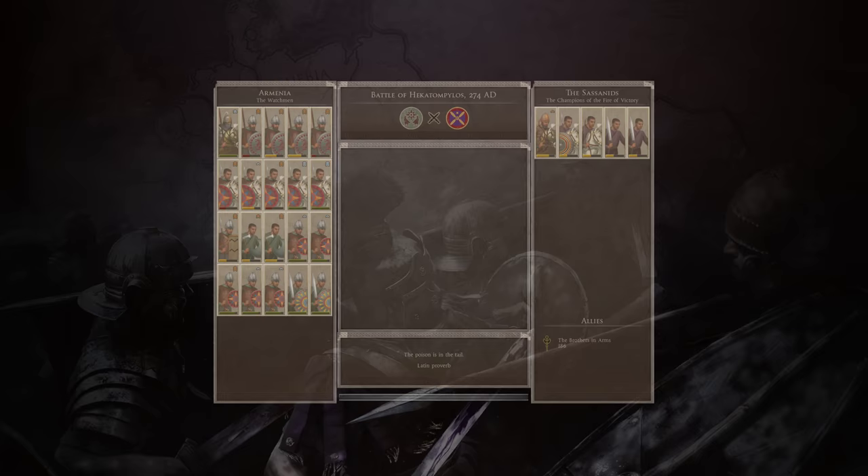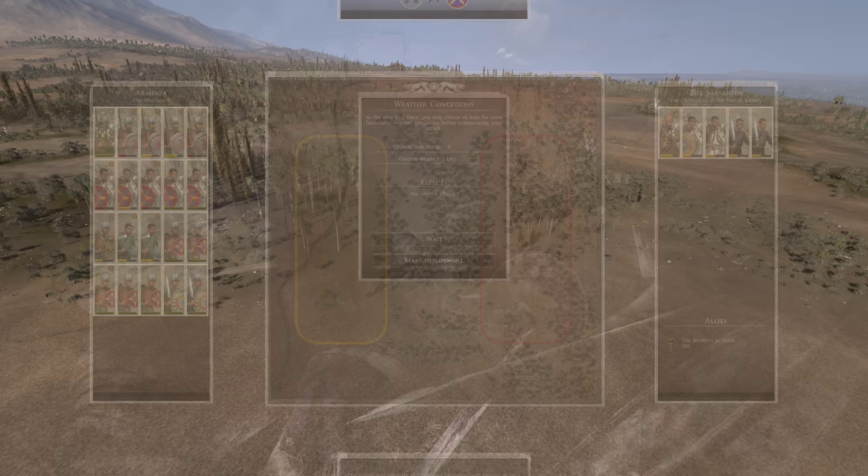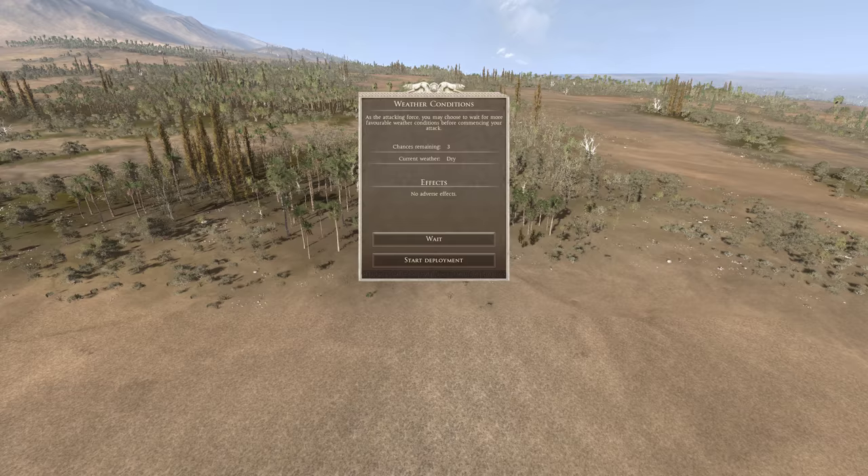So let's just auto-resolve that, or fight it. Let's fight it, maybe. That's a bad position for us. That's bad for our Slingers — our Slingers do not have cover.